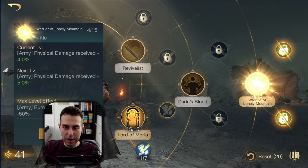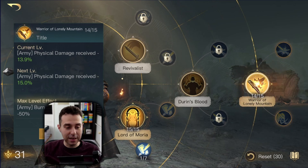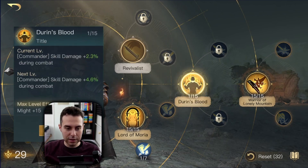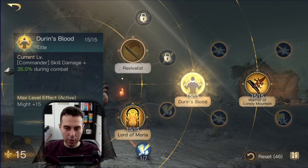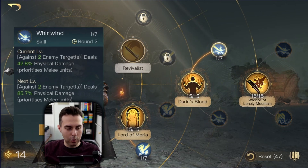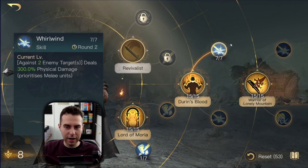From here I would jump over to Warrior of Lonely Mountain to give my army more survivability: physical damage mitigation to make your army tough, and also resistance against burn damage by 50% — a good counter against Witch Kings. At this point I would go back to Duran's Blood so Balin himself gets a chance to deal some damage, and from here I'm going to maximize Whirlwind. Right now I think Balin is at Respect level 7 or 8, which is why I can afford all of this.